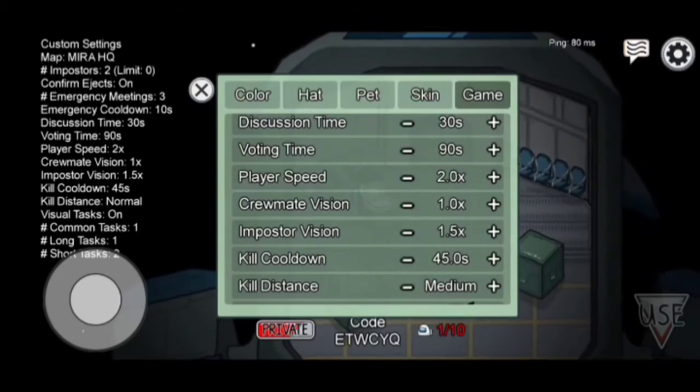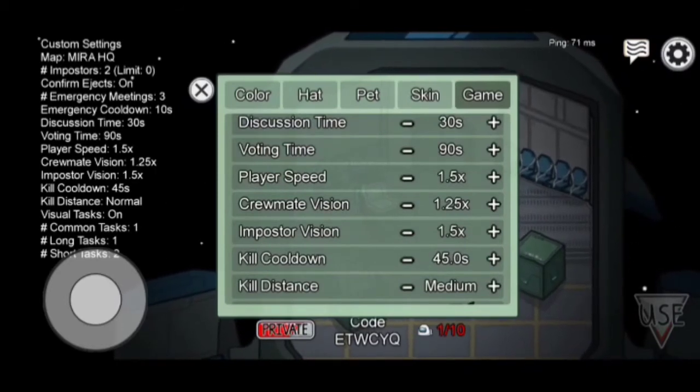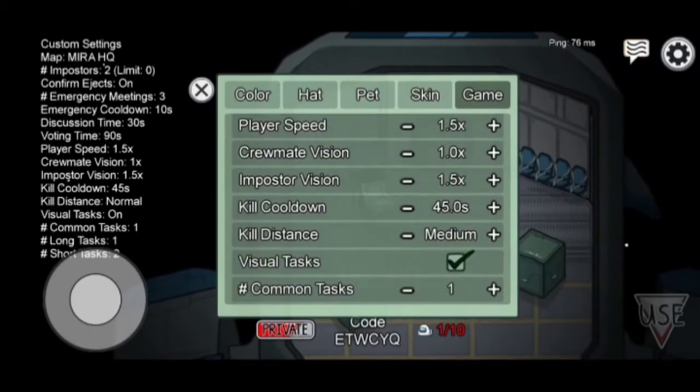Player speed should always be at least 1.25 and up to 2.0. Crew vision should be between 0.75 and 1.25, just so it's fair for the imposter. Imposter vision should always be at least 1 or more.